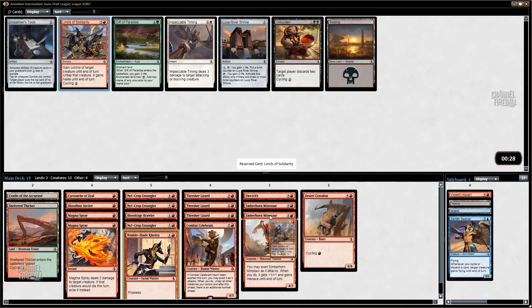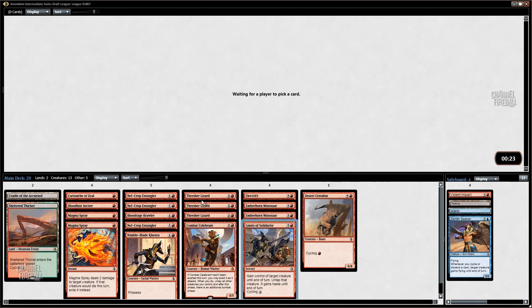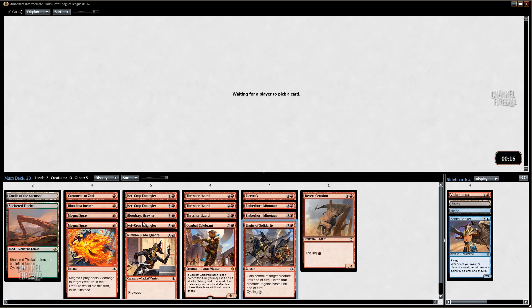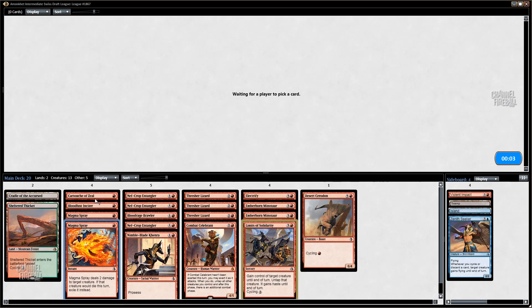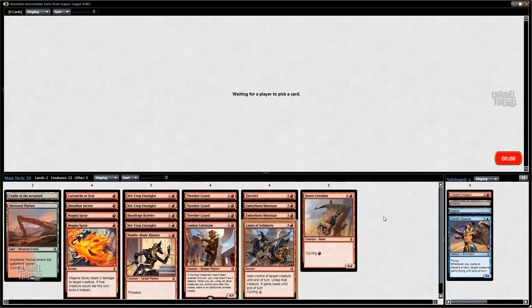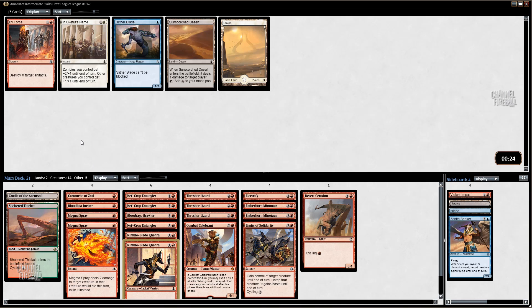Limits of Solidarity — that's awesome, just perfect. There was one other red card in that pack — I think it might have just been a Thresher Lizard — but I'd much rather have Limits of Solidarity than a Thresher Lizard. Our deck looks pretty nice. I haven't had a true mono-red deck yet in this format — I've had an almost mono-red deck and a red-white beatdown deck that played 15 lands. So this might be a first. We're definitely on track to be mono-red.